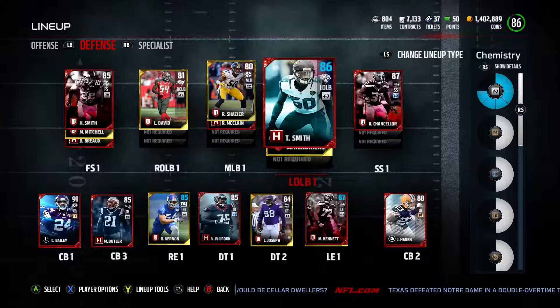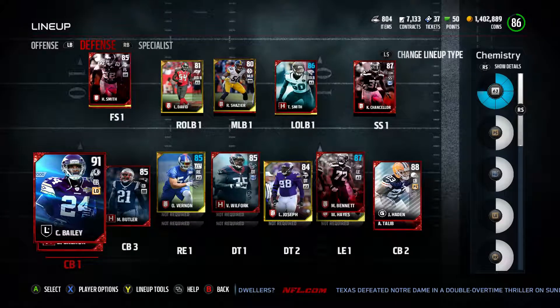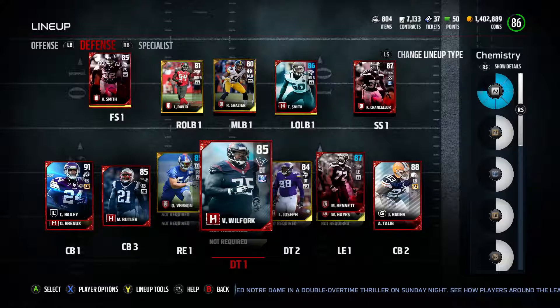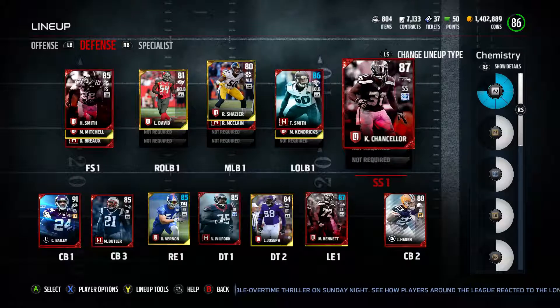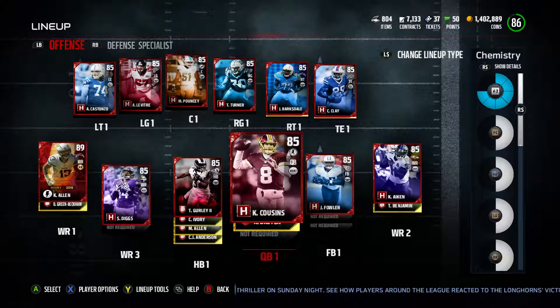On defense we've got Ryan Shazier, Smith, Cam Chancellor, Joe Haden, and Champ Bailey — just added him to the squad. I did a video on getting him and collecting all the collectibles, but I deleted it — I was so mad. We also have Malcolm Butler, Larry Fitzgerald, Vince Wilfork, Dont'a Hightower, Martellus Bennett, Lavonte David, Harrison Smith, and Cam Chancellor.